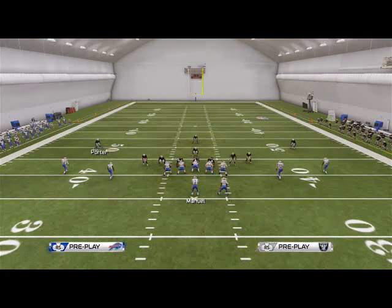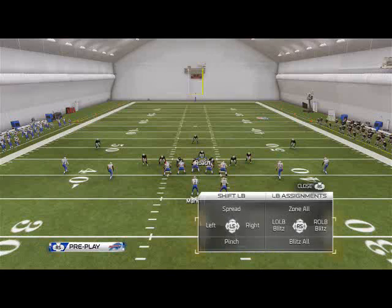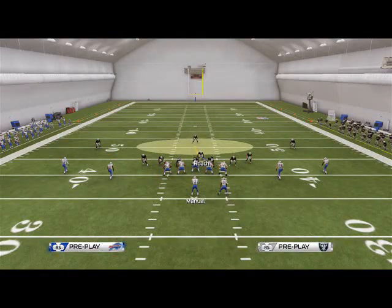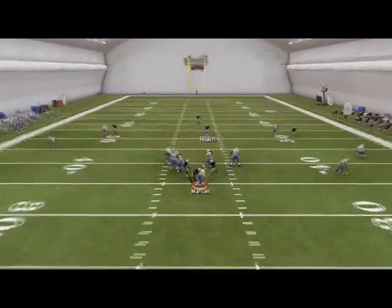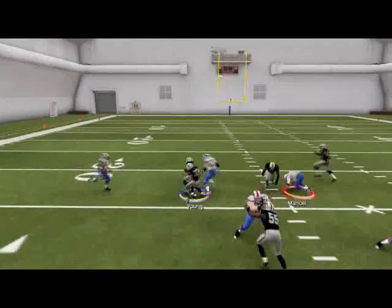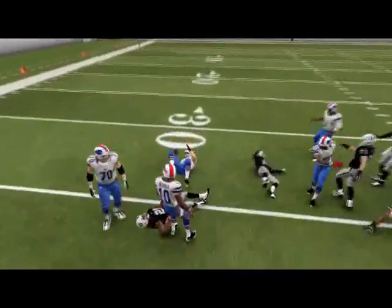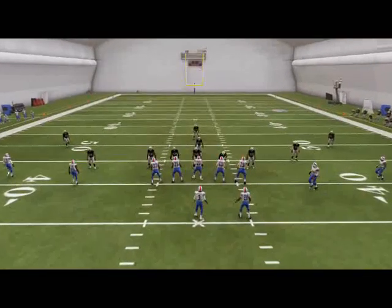Why is this the best blitz in Madden 25? Because of the balance we have across the board with this defense — we can take away anything they want to do. If they're throwing out routes on us, we can put these corners in purple zones and still have that deep blue zone. Our user player over the middle of the field is pretty effective. And the beauty of this is, even if they go max protect with play action, we're still going to get three guys free.